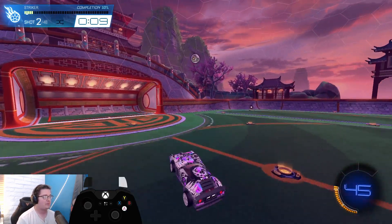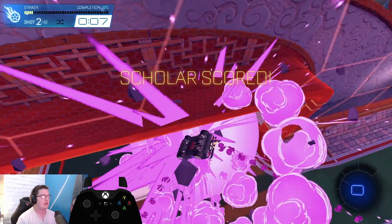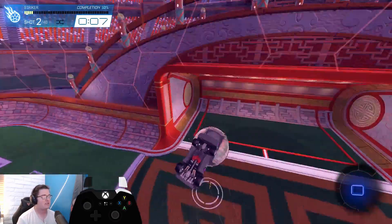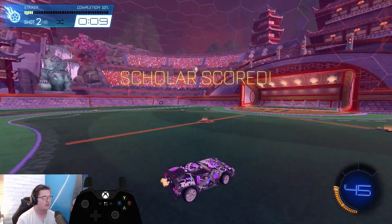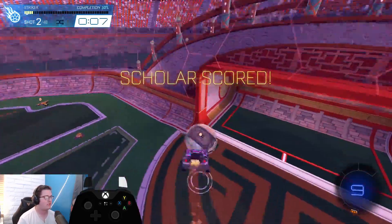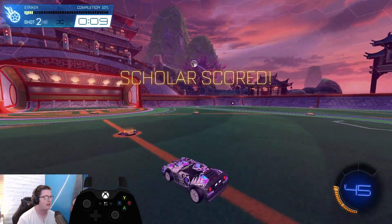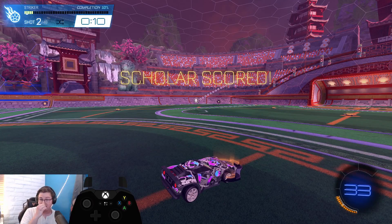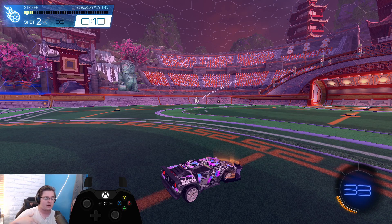This is a great segue to talk about the effectiveness of having that held first jump, because a simple single-jump aerial into a flip shot — finishing with a power shot by flipping into it — uses the same overall starting motion as a double jump aerial. You just don't use the second jump; you continue pulling back and then rock your joystick forward to finish with your flip. The baseline for aerial shots, flip resets, double taps — all of it — is rooted in your double jump aerial.